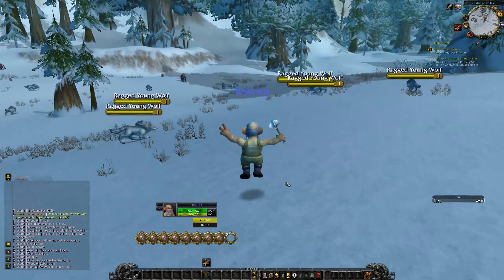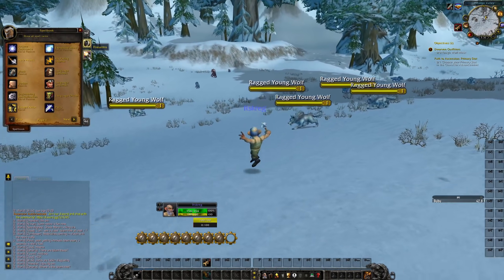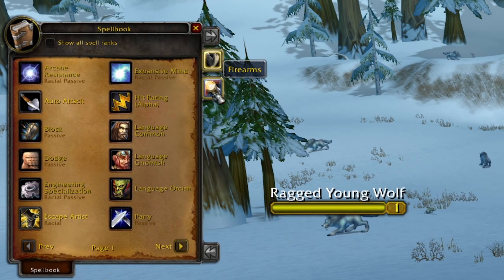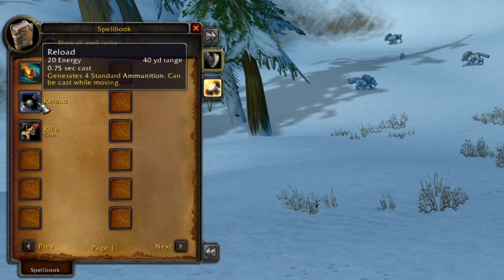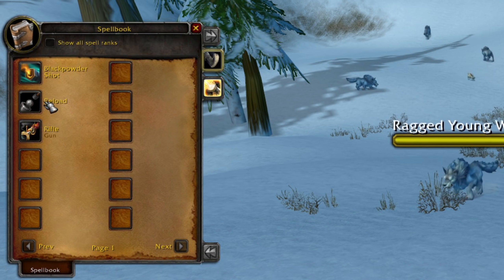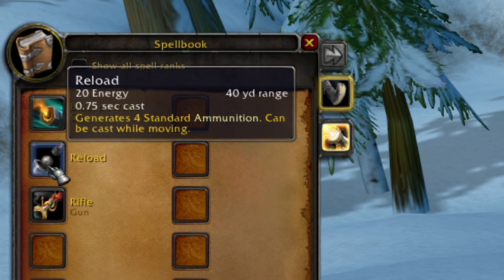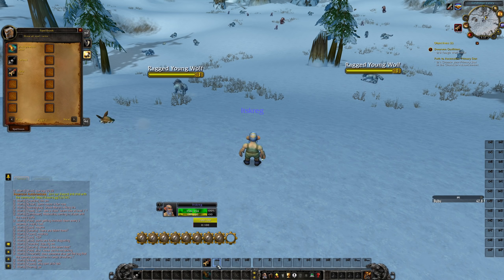Gnome is the Tinker race in my opinion — that and goblins, but goblins are unplayable right now. Here's what we've got so far: one skill tree with all my starter abilities. Black Powder Shot fires your currently activated gun and consumes one ammunition. Reload generates four standard ammunition and can be cast while moving. Rifle equips your rifle — a basic gun — and whenever you equip a new weapon you automatically cast Reload one time. Your maximum ammunition is eight.